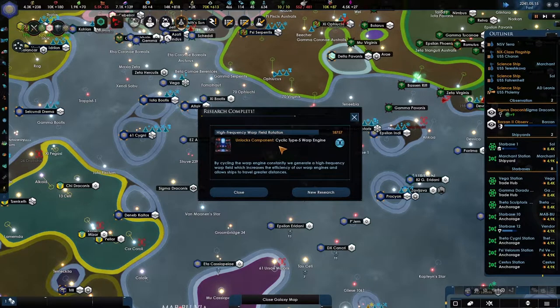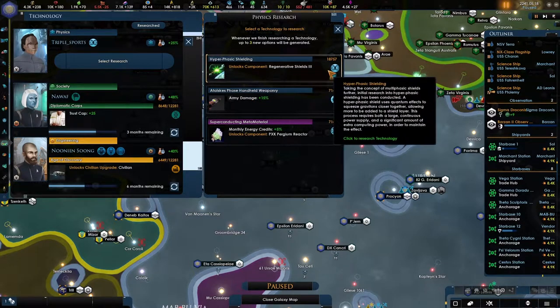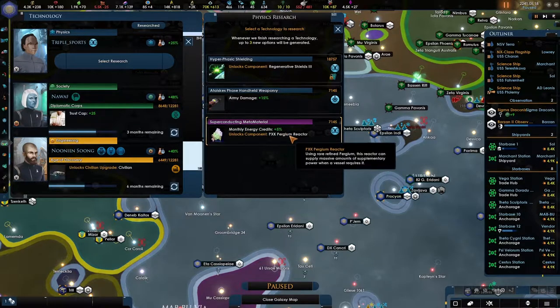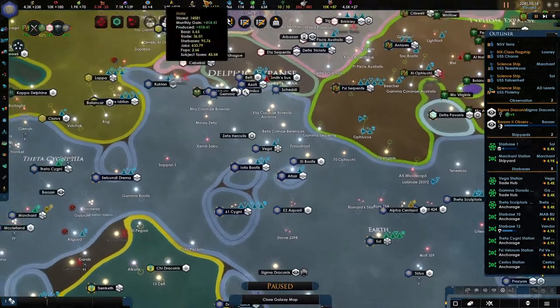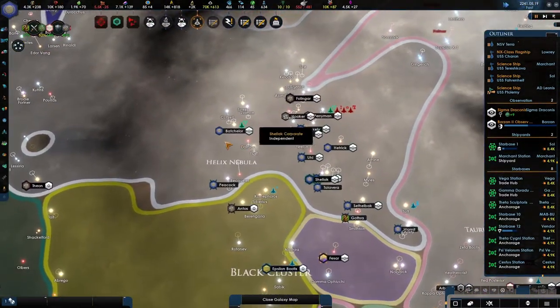What should we add? An orbital hospital is nice — let's do that. We got new science: a new type 5 warp engine, that's cool. Regenerative shields — sweet. And this reactor increases the energy credits by 5%, which is very, very nice.